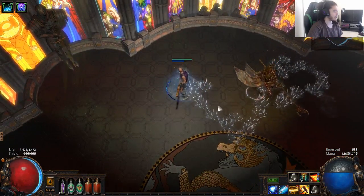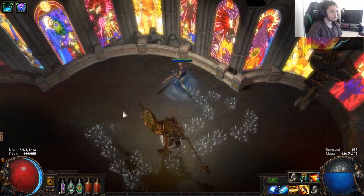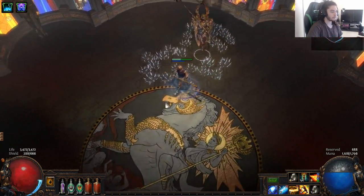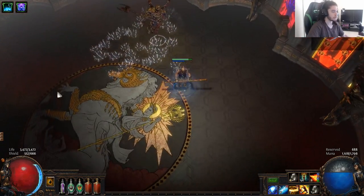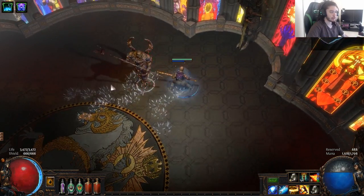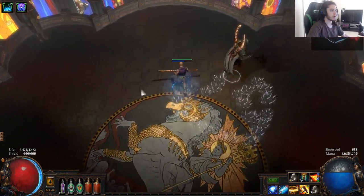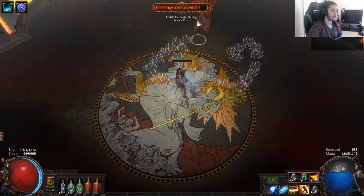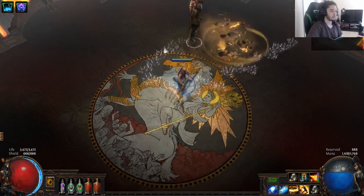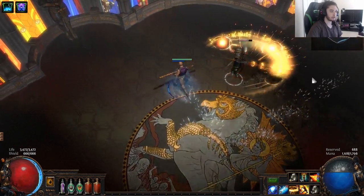So this guy in his first phase is quite easy — it's pretty much just autoing, he's got his swipe, nothing hits terribly hard. This character doesn't really have any mitigation, I do have a high effective life pool, but this for example is something very easy to dodge. I'm going to go ahead and lower him down just a little bit and force him into one of his next parts. This slam right here you don't want to get hit by.